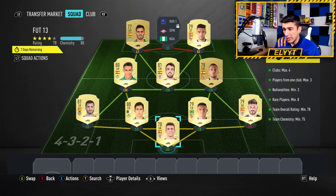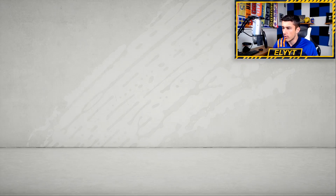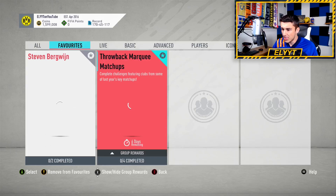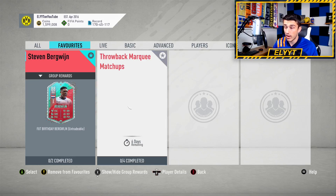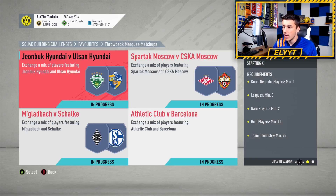For the 13-squad SBC, it's a weird requirement, but we got it done with eight rare players. It's a max four per club, so you need certain players from the same club but can't have more than three from the same club. I just went full La Liga, getting some Real Betis, Athletic Bilbao, and Sevilla players, plus Valencia at left back, and was able to do it without even linking to the Nigerian striker from Spartak Moscow up top. We got an 84-to-91 rated player from that SBC, and the last 84+ SBC I did, I actually got a 92-rated player which was Neymar.